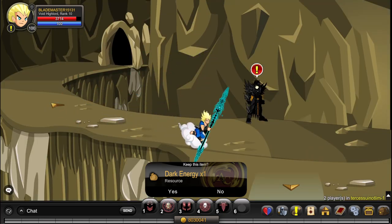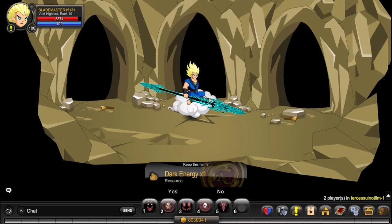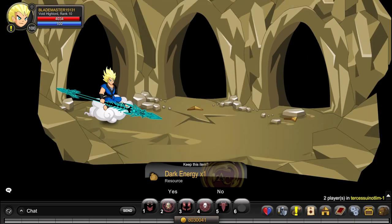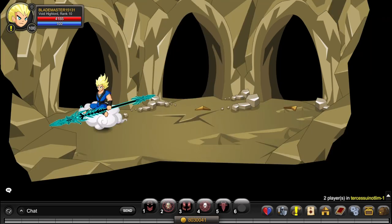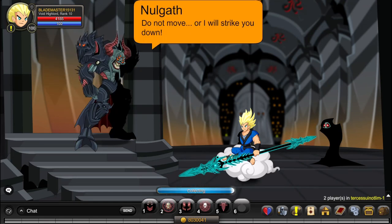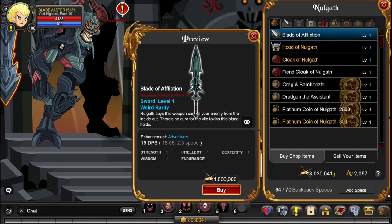I've forgotten to change my drop UI — it's still the old one. So you go middle, right, middle, right, right again, and left. For the last one you go left again. You click on Nolgath, click on the NPC, shop, and here you have the Blade of Affliction for 1.5 million gold.